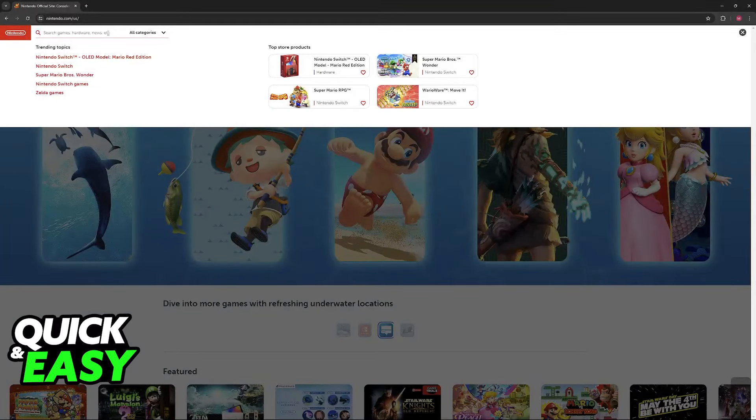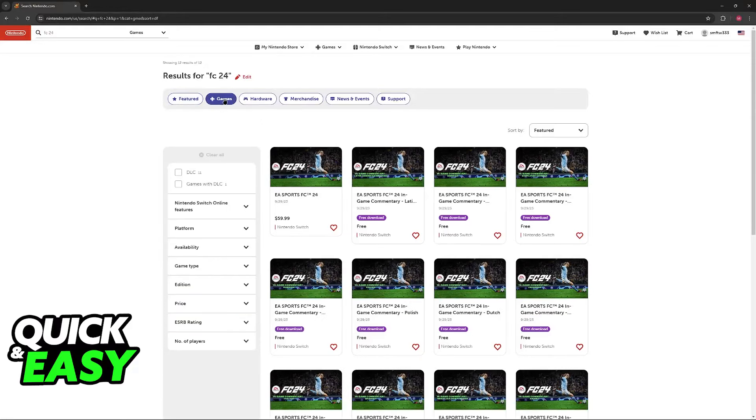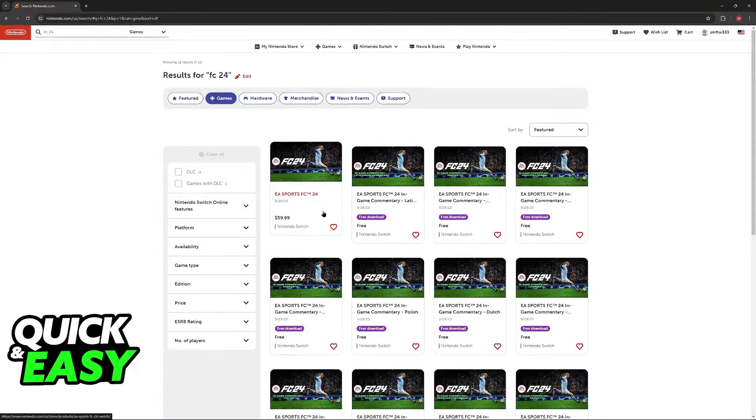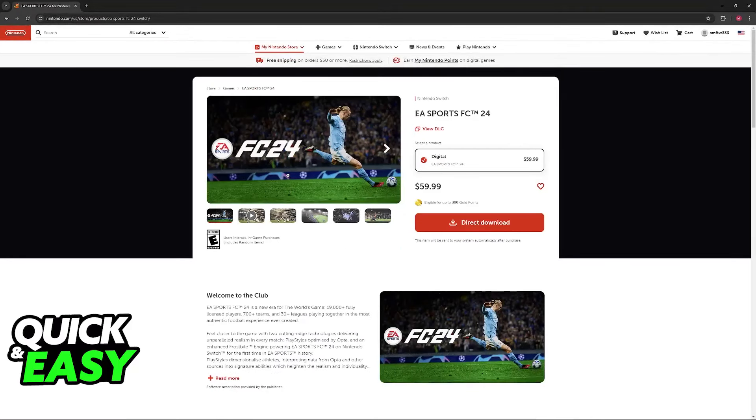All that you have to do on the eShop is to look for FC24. Among the list of games, FC24 is going to pop up, so go under All Games Results and it is going to be here. You also have these game commentaries that are free to download after you acquire the game, so keep that in mind.